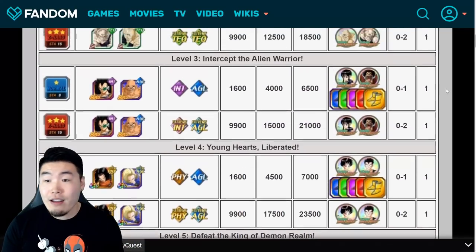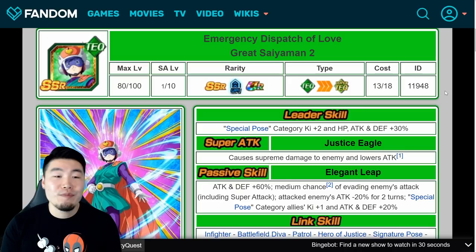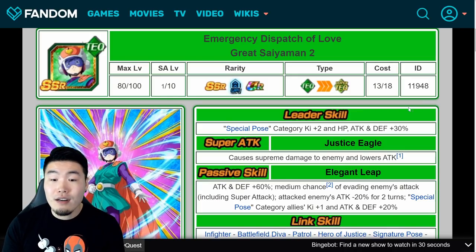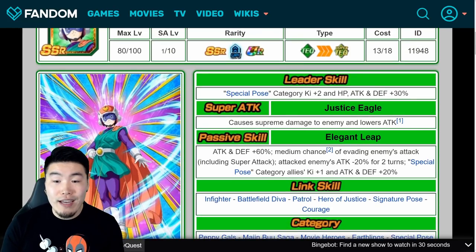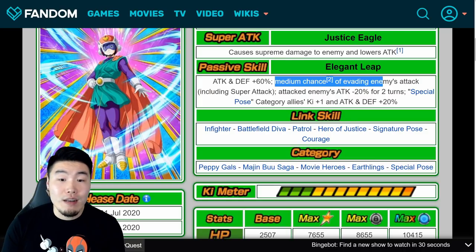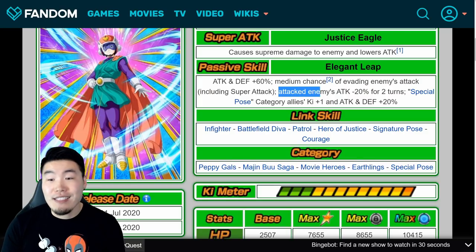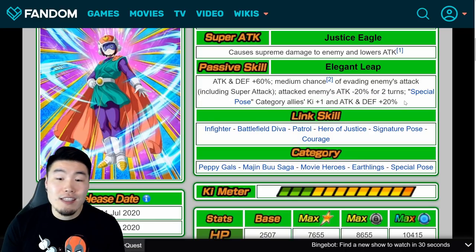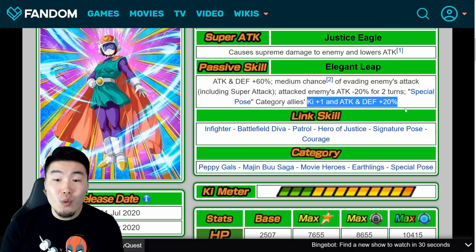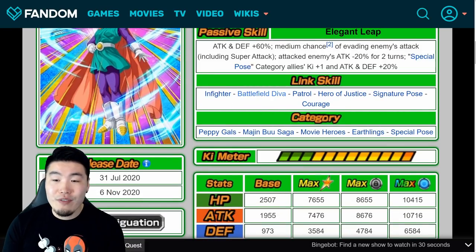Let's check out the details for the new Tech Great Saiyan Man 2. Pre-awakening, her leader skill is Special Pose Category Key plus 2, HP, Attack and Defense plus 30%. Super Attack is Supreme Damage and lowers Attack. Passive is Attack and Defense plus 60%, medium chance of evading enemies' attacks including Super Attacks, attacked enemies' Attack minus 20% for 2 turns, and Special Pose Category Allies Key plus 1 and Attack and Defense plus 20%. Links are Infighter, Battlefield D.Va, Patrol, Hero of Justice, Signature Pose, and Courage. Categories are Peppy Gals, Majin Buu Saga, Movie Heroes, Earthlings, and Special Pose.